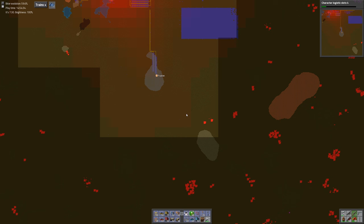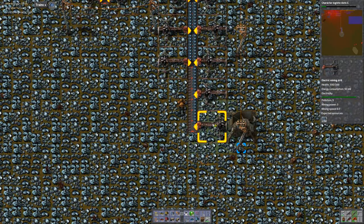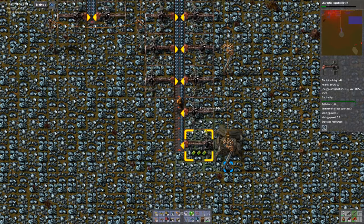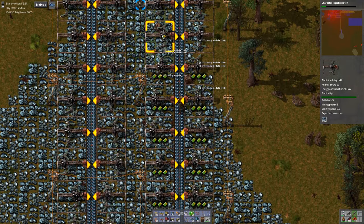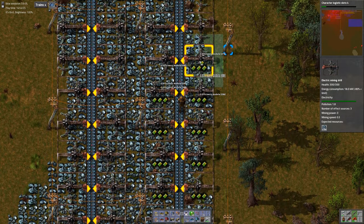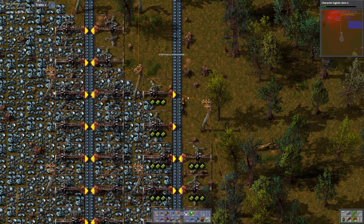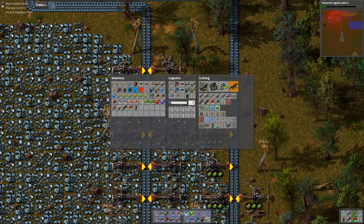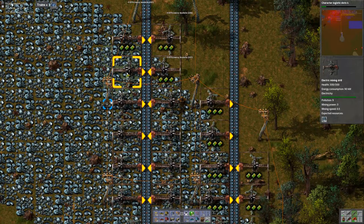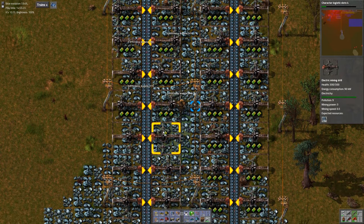They may have been within the pollution cloud and caught wind of us. We are going to be creating some pollution here now, so let's get efficiency modules inserted. I'll just ride down the belt as we do this. We can see that the pollution of a drill with modules is 1.8 versus 9 for ones without modules — definitely a big pollution reducer, not to mention a power saver.